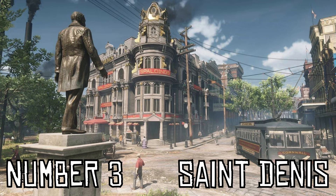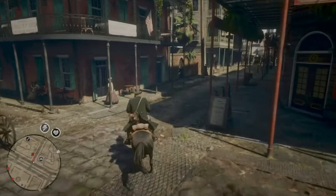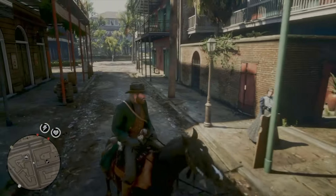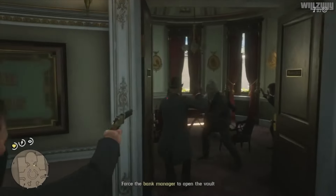At number three is the big city, Saint Denis, inspired by New Orleans, and located in Lemoyne at the bottom right corner of the map. Saint Denis is just so much bigger than any other town in the game, and so many notable events happen here, including the trolley station robbery and, most importantly, the Saint Denis bank robbery.